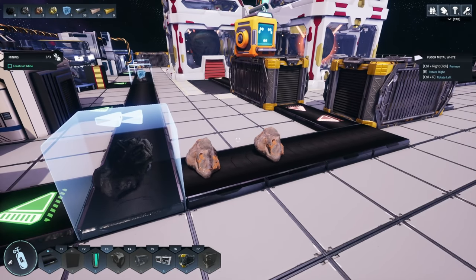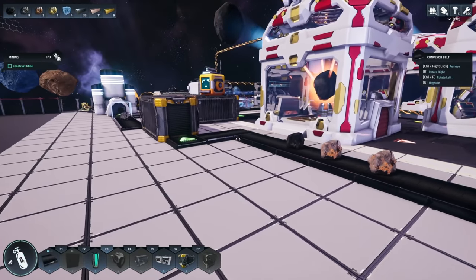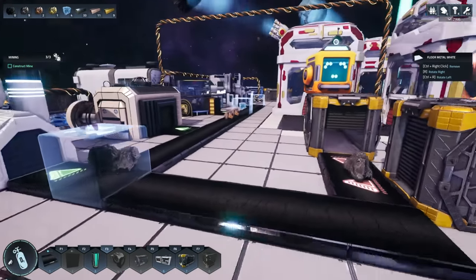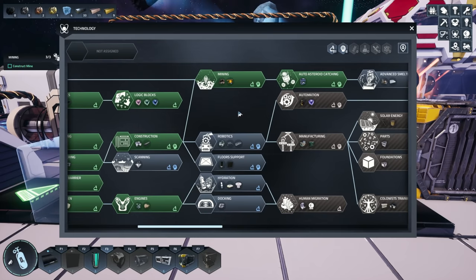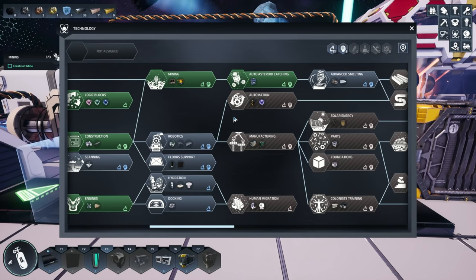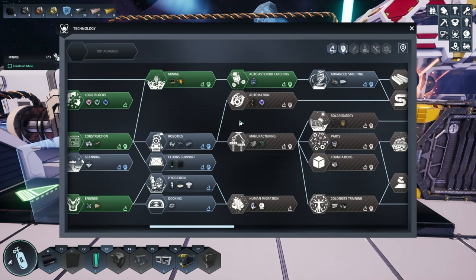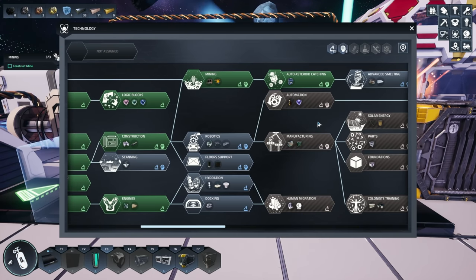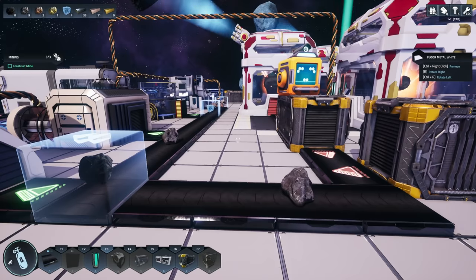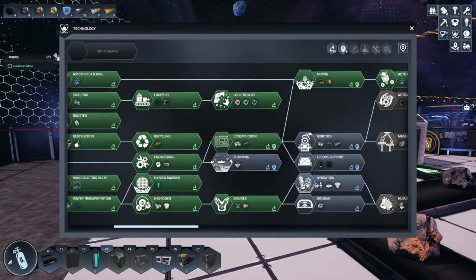Let's just let this run for a little bit and make sure everything is looking good. I'm a little bit worried about carbon though - there's a carbon one in there, in there, in there so we should be good. I am a little bit worried about power though, so I'd like to get the solar panels going as soon as I could. Now I want to get the splitter, and also robotics, manufacturing, and solar energy to help with our energy demand. Then I'm thinking of focusing on movement - on getting the station moving.